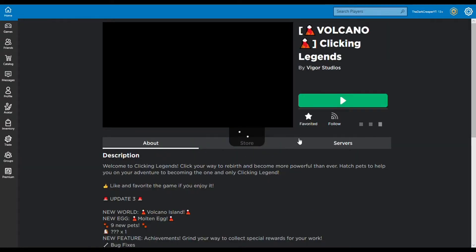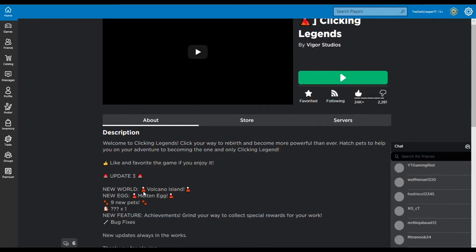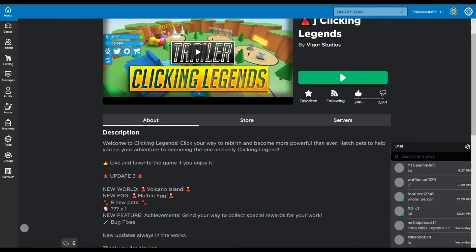Anyway, let's just get into it. We gotta check the update log: new world — Volcano Island; new egg — Molten Egg; nine new pets; a new secret pet; new feature — Achievements, grinding away to collect special rewards for your work; and bug fixes. New updates always in the works — let's check it out!